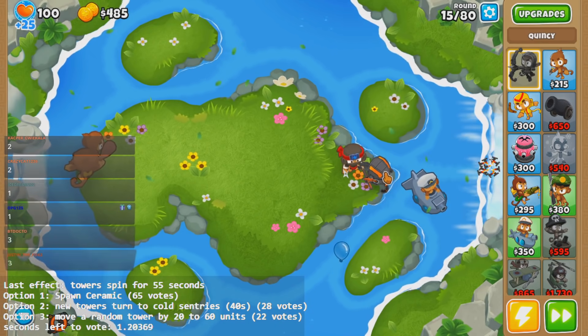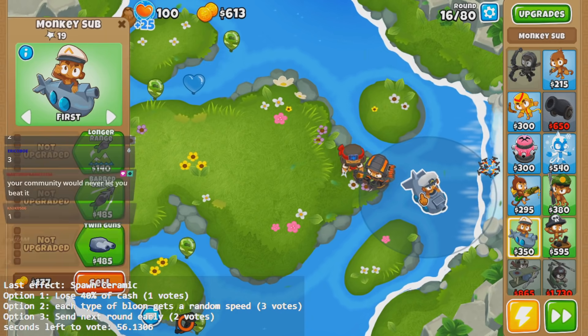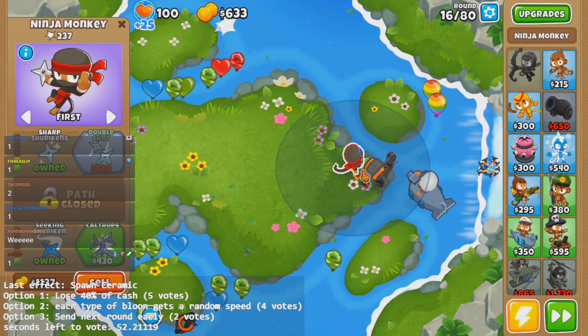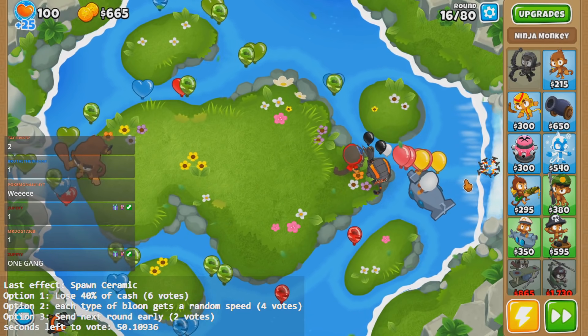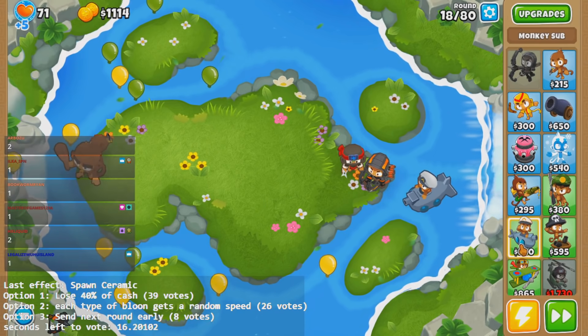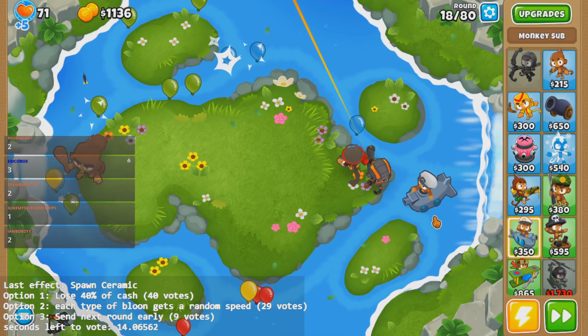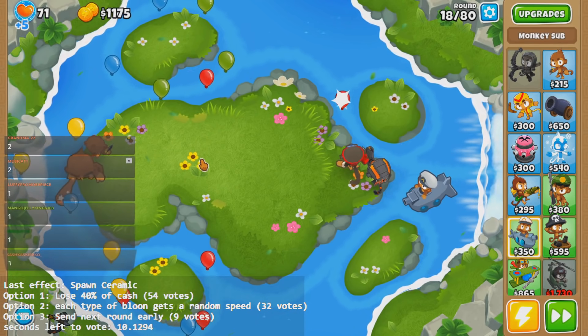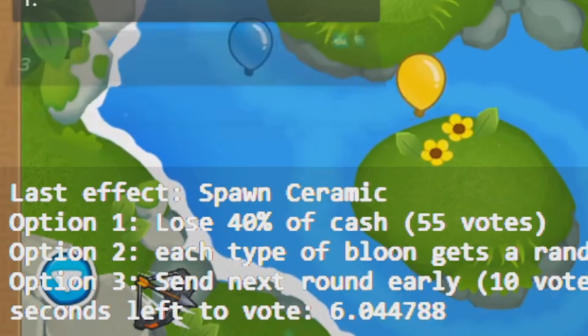Thanks, chat, for not choosing a negative effect — I appreciate it. Those gimmicks are put in there so that I can actually win. Oh, ceramic — shit, shit, shit. I'm just going to let it leak. Y'all spawned a ceramic, I think. You know what, I'm going to save cash on hand just in case something happens in game so I'll be able to react to it. Although, there are some options that make me lose money — like a percentage of my cash.